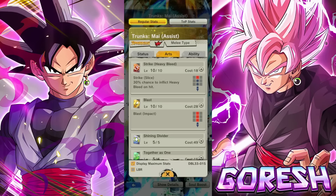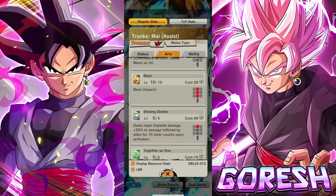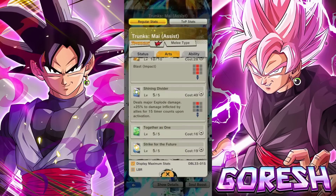The blue card is the Shining Divider, which does not have blast armor — they just decided not to add blast armor to this melee blue card. It deals major explode damage, 25% damage inflicted for 15 timer counts. It's a support buff, but this literally has not changed. They didn't even give it blast armor.